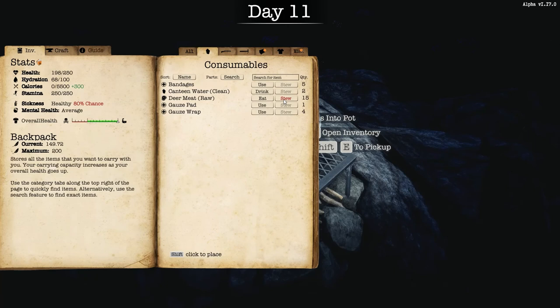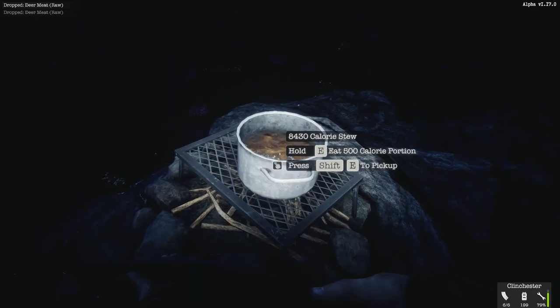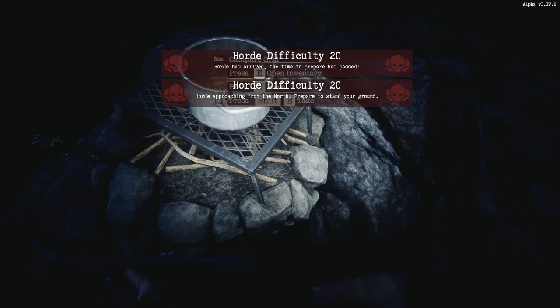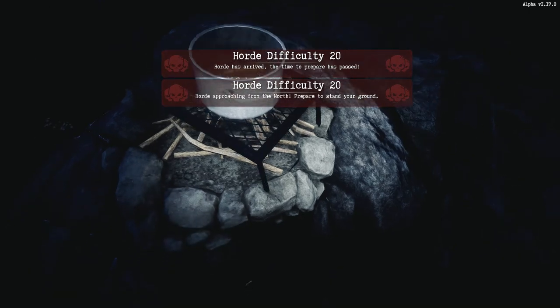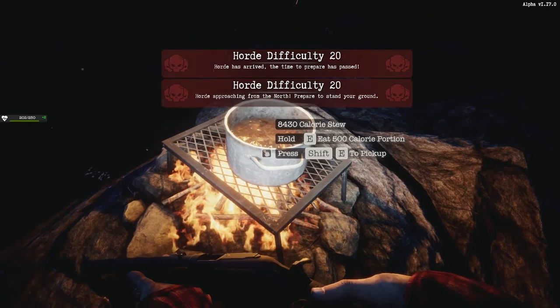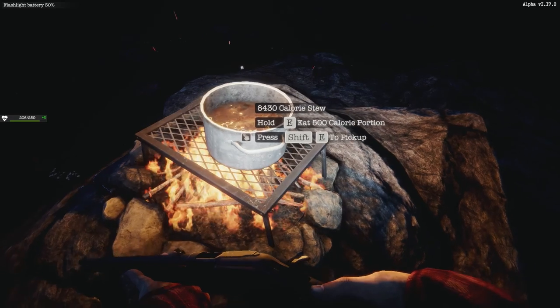Go to your food menu, which is up here where it says consumables. You can see I've got raw deer meat, so I'm just going to stew all that up — you just keep doing that until you get all of them in there. You can put any kind of food in here: canned food, cookies, crackers — throw all that in. I've got 8,400 calories in the pot.